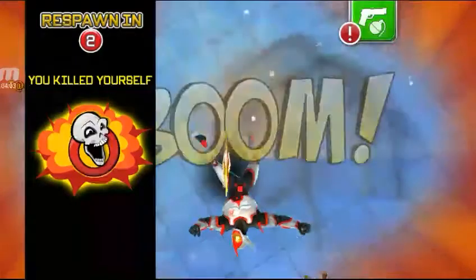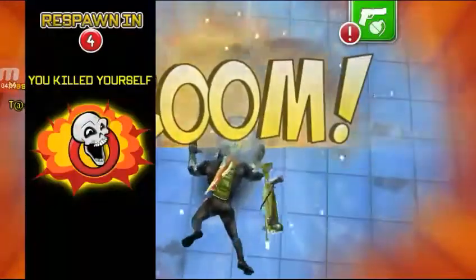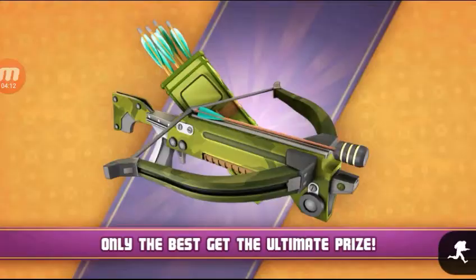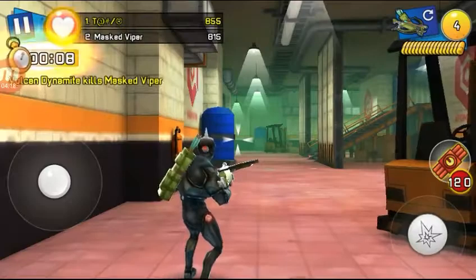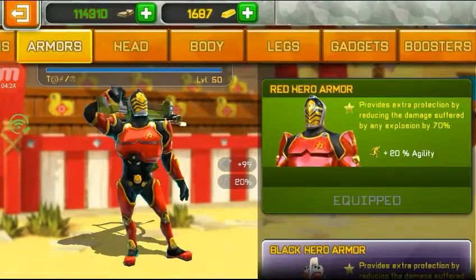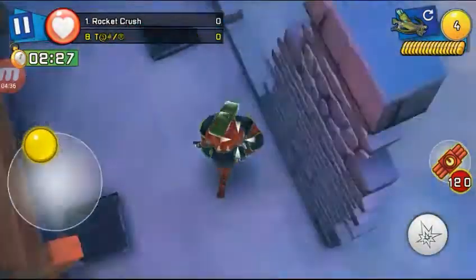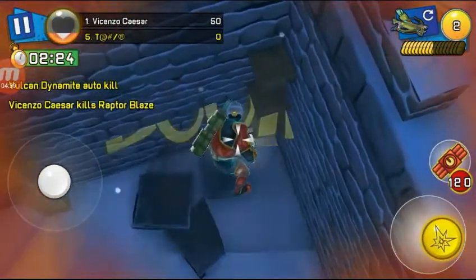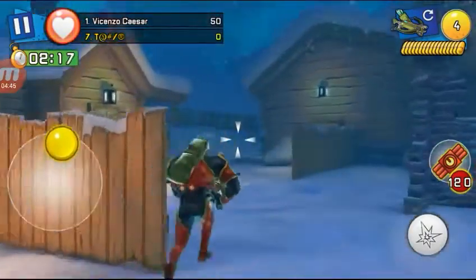The weakest armor is two shots when you have 25 health plus both health perks. Let's try the black hero armor — and that's three shots. Now let's equip the red hero armor and see if it takes four shots. It's also three shots, so we can kill all of them with one clip.